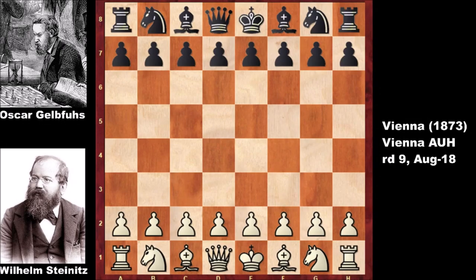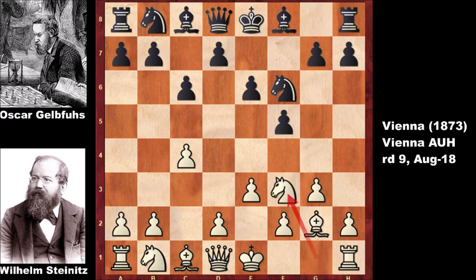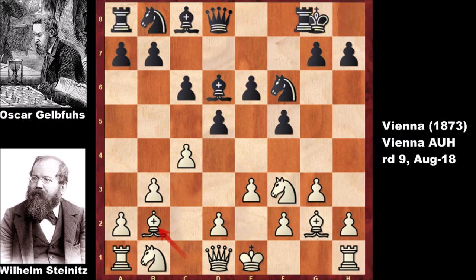In this chess game, Wilhelm Steinitz starts with c4, the English Opening. Black plays e6, then e3, f5, g3, knight to f6, bishop to g2, c6, knight to f3, d5, b3, bishop to d6, bishop to b2, and both players castled.